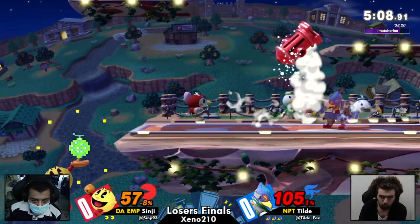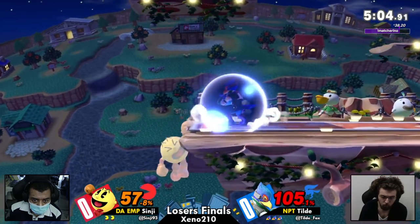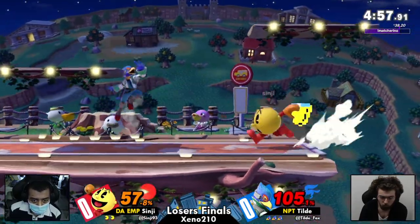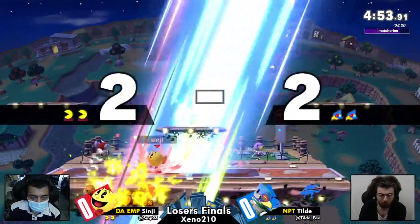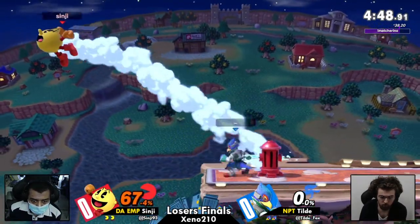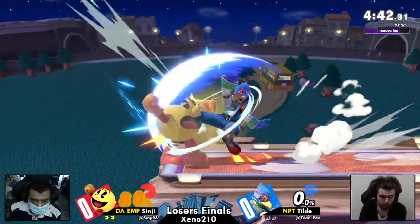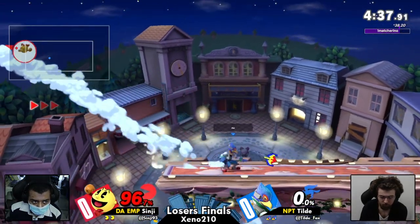We're going to see if Sinji can start getting something going here. It's been tough so far for him to kind of win the neutral against a character like Falco, who has these big hitboxes and the ability to reflect Pac-Man's projectiles instantly. And this is a situation where it is best out of that reflector. However, Bell is still scary even with that being an option. Another thing about the reflector with Falco is the end recovery — typically with the spaces you've got the flare-up and then the quick bat down, but Falco has to commit to it. So if he's wrong, he is open for a punish.